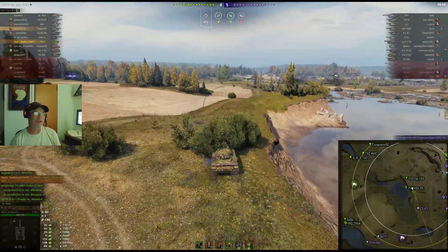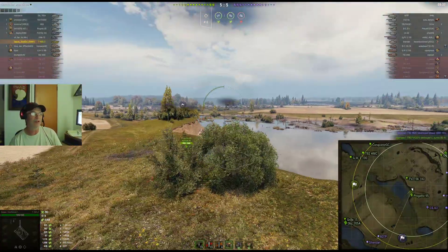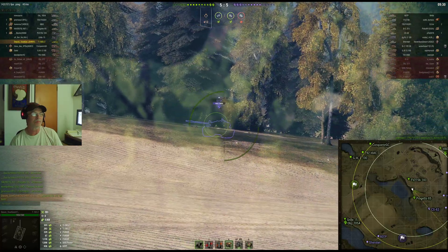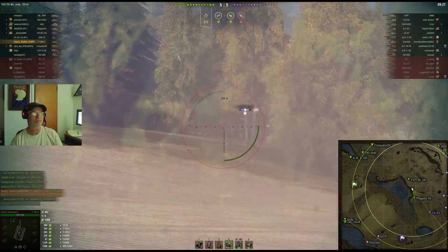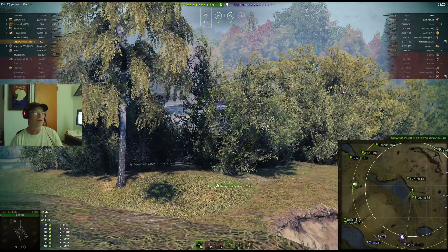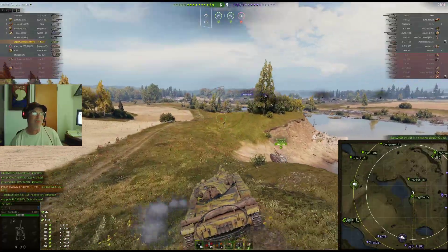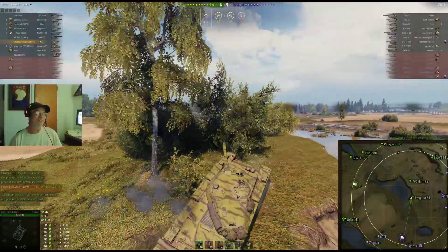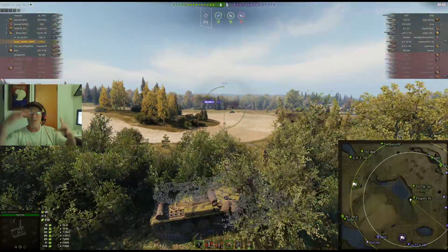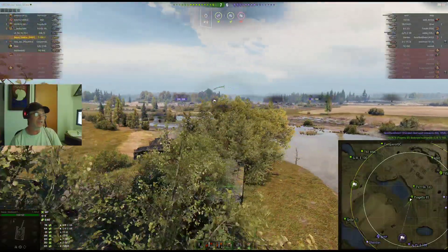I'm spotted - gonna go right into that dip. Actually not spotted, so I'll use this bush for now. It's 5-5, 10 vs 10. I wouldn't shoot - I don't think I'm spotted, he's all behind that stuff. My next spot is here that I like to go. We're not spotted, we are up in the bush - perched up high, we got vision all over the place. We're at almost 4700 spotting.